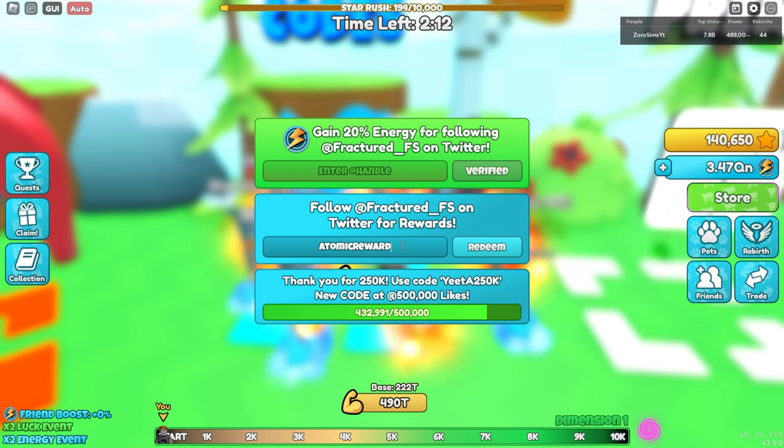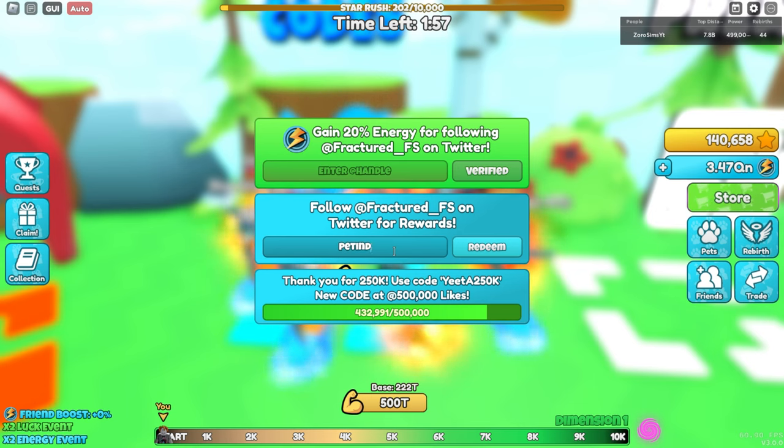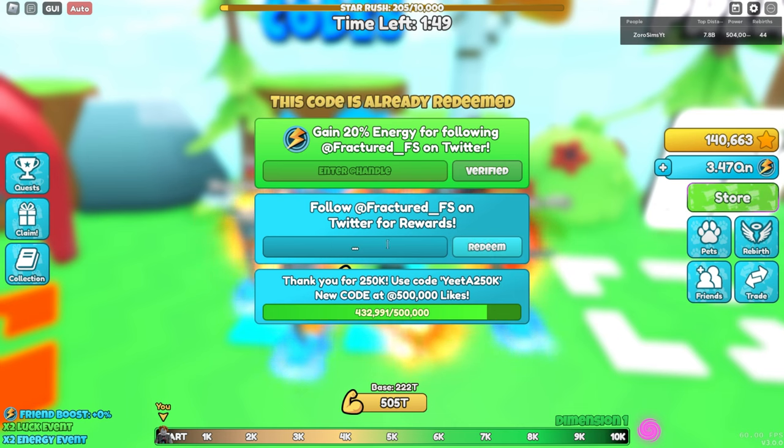Unique code number one is atomic reward — one of the oldest codes in the game right now. This gives you whatever world's unique that you're currently at. So if you're on world 13, you're going to get the world 13 unique, which is the shock. And that's number one. Pet index also gives you a unique. The next several codes all give you the unique from whatever world you're currently on.